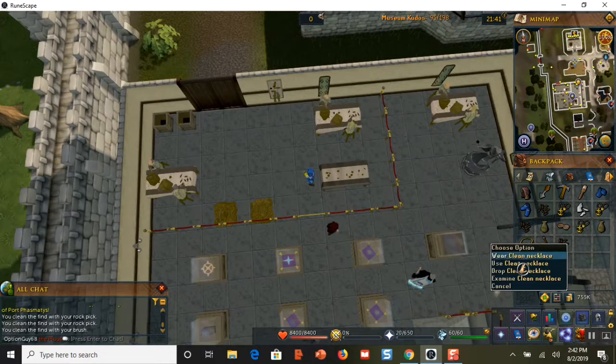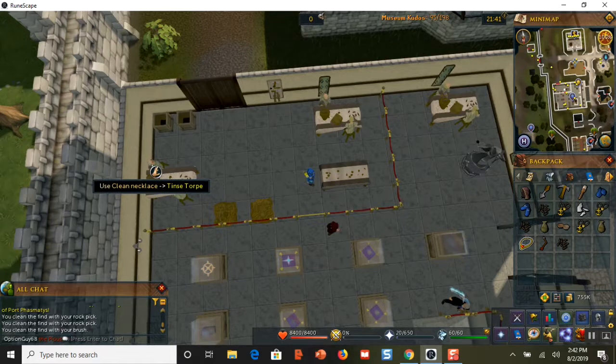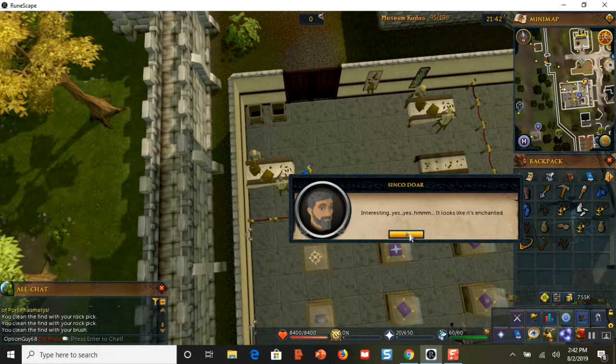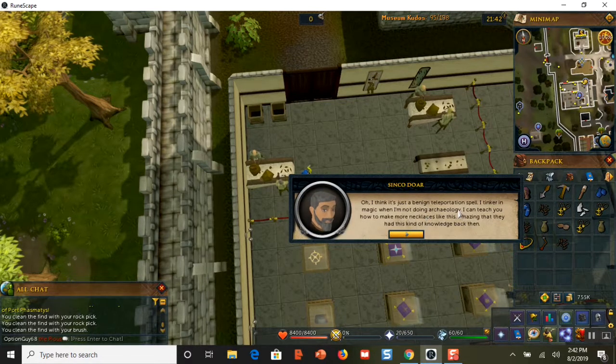Once you get the clean necklace, click 'use clean necklace' and use it on these guys over here — Cinco Dor or Tense Torp; I don't think it matters which one. My guy says, 'Take a look at this — I found this pretty necklace.' The NPC says it looks like it's enchanted, and explains it's a benign teleport spell. He says he tinkers in magic and can teach you how to make necklaces like this. Amazing that they had this knowledge back then.